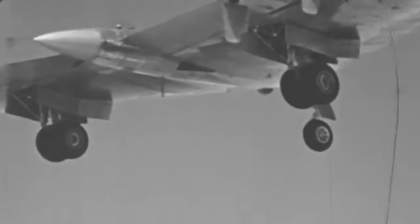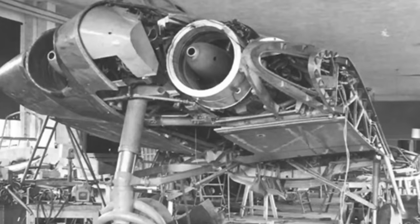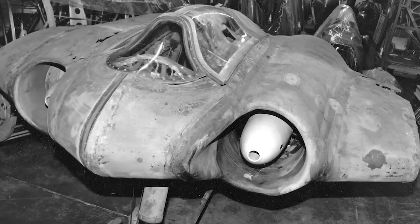Luftwaffe pilot Lieutenant Erwin Ziller took the HO229 V-2 to the skies in February of 1945, but he had an accident during his fourth flight. After making three passes at an altitude of 2,000 meters, Ziller approached the airfield to land and lowered his landing gear at 1,500 meters. One of the Jumo engines then failed and sent Ziller into a spin as he descended. The pilot attempted to gain control but ultimately crashed off the airfield. He passed away two weeks after the incident, and the V-2 prototype was completely destroyed. The Hortons were shocked once again, but Germany needed their work to stop the Allied bombing.